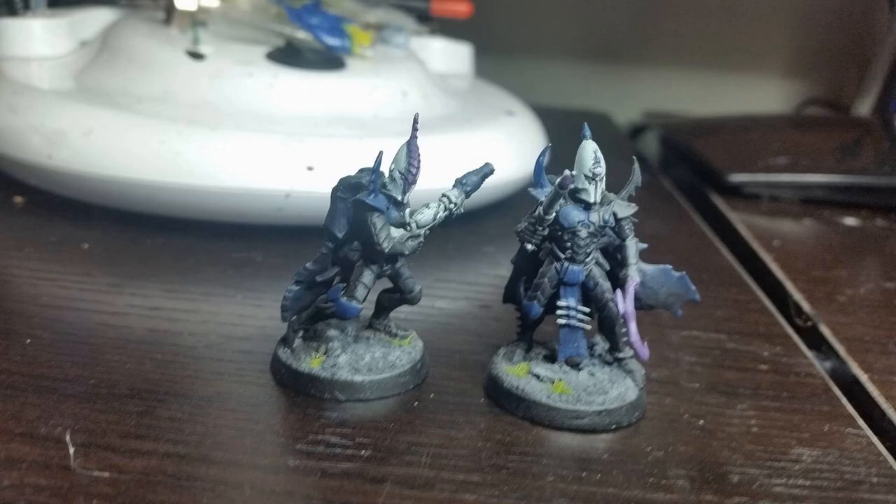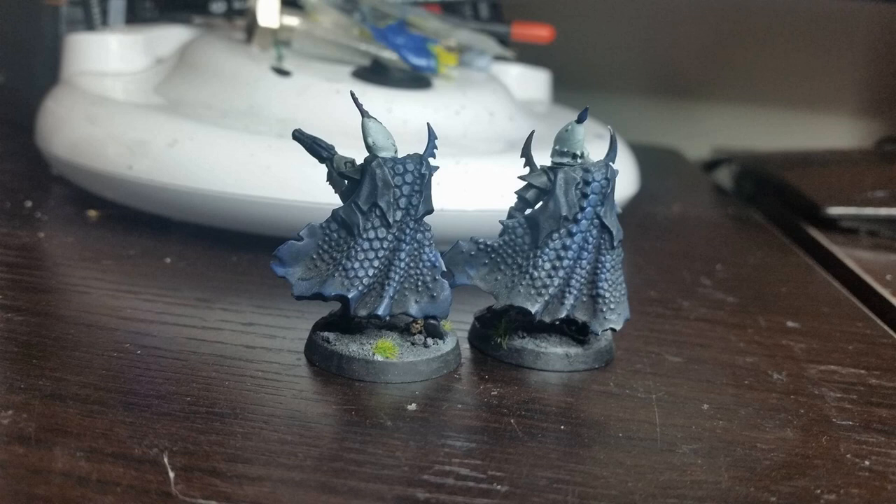Now we have Kabalite Trueborn. I love Trueborn — so much fun to use. They're one of the few units in the game that still have their stats page but weren't cut from the codex. The Trueborn are the truest of the Kin and only take the best equipment. I've tarted them up a bit using the corsair box set from the Dark Elf Fantasy line. My Kabal is called the Cabal of the Void Serpent, which is why I've used the scaly cape — you'll see why that matters in a few minutes.